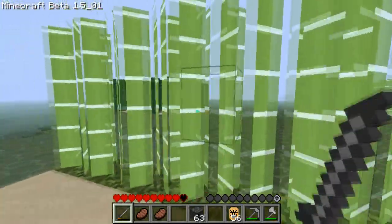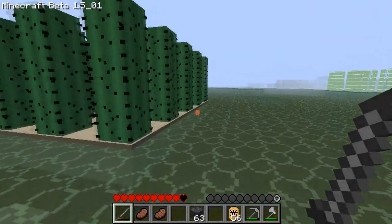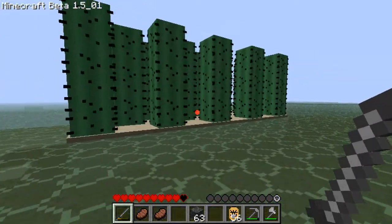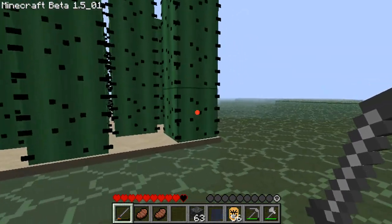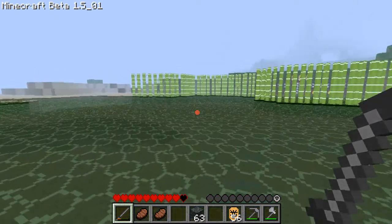I started a bit of a reed farm — sugar reeds everywhere, pretty nice. And then I've got a cactus farm over here. I put it over here so no stupid animals or creepers will walk into it and blow it up. I don't want that happening — worst thing I want happening.